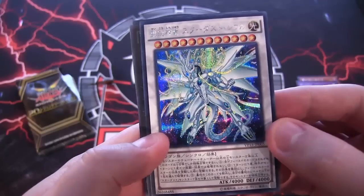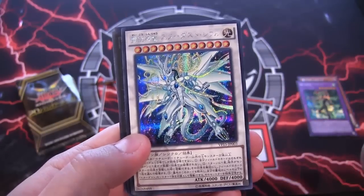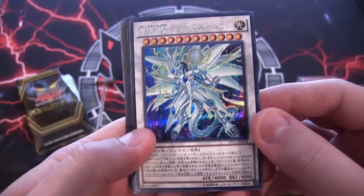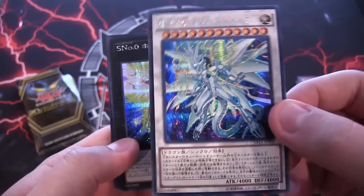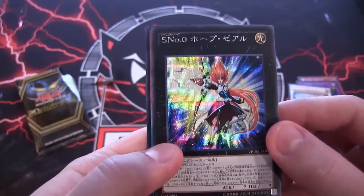After that we have Divine Spark Dragon Stardust — this is Yusei's new card from the manga. It's basically like the Quasar he has in the manga, and it's a really good card. It looks amazing — probably the coolest artwork out of all of them.